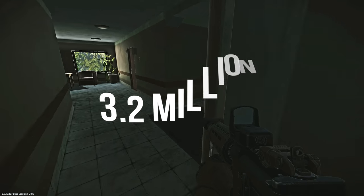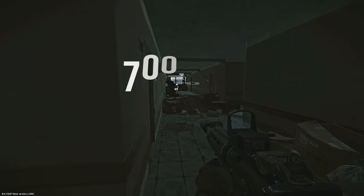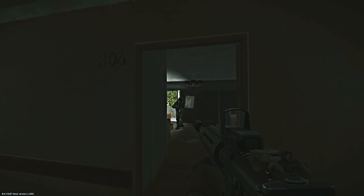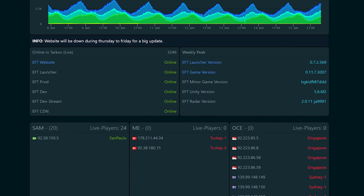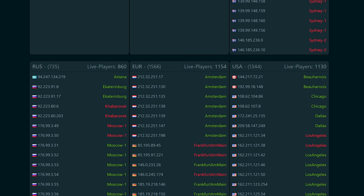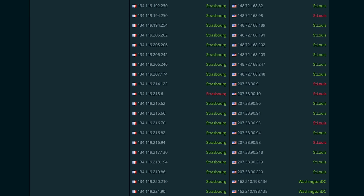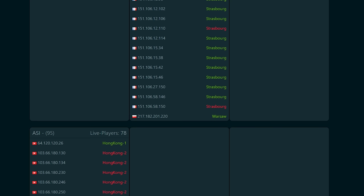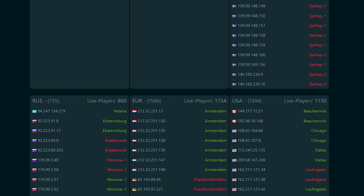If you decide to purchase all these keys on the flea market you could be spending just under 3.2 million, however one successful raid can give you about 700k on average. The key to a successful raid is finding low-population servers, and for this I use EFT stats.us — the link will be in the description. This website is absolutely amazing because it shows servers in different regions ordered by their popularity, and it shows you how many live players are in each region. I would go to the bottom of the list for your region to find the least popular server.